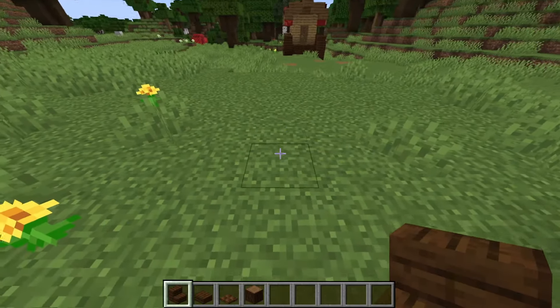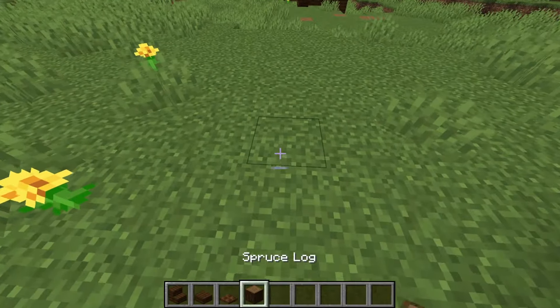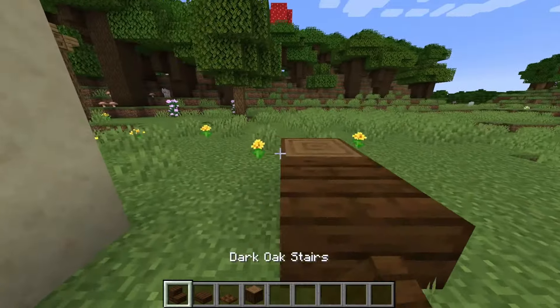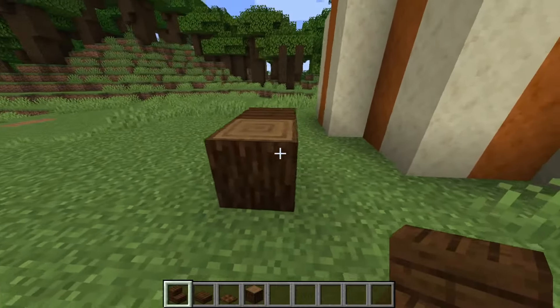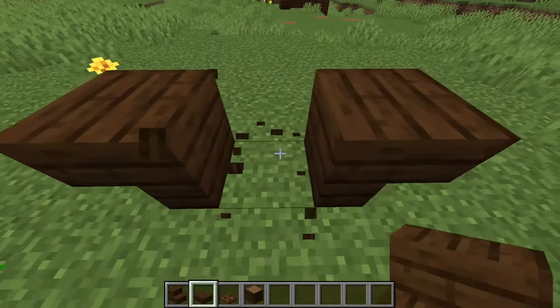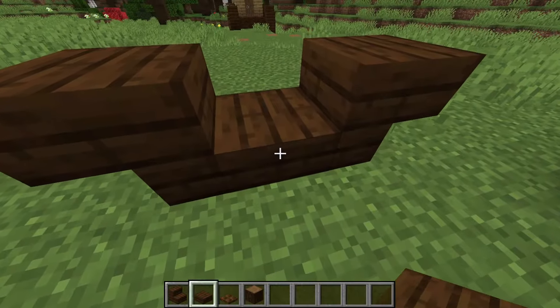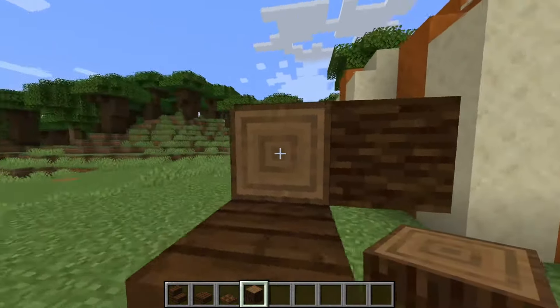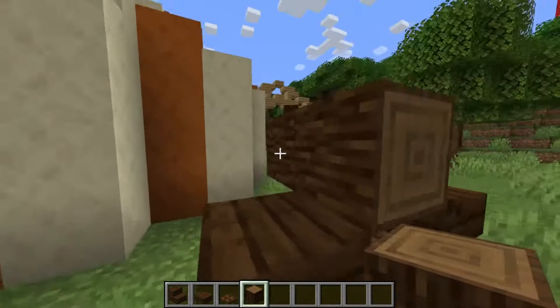Starting off with the wheels. These wheels are a little bit complicated, however, if you follow along, you'll do great. It's not that bad. So we're going to start off by putting two upside-down stairs on either side of a slab. And then we're going to add the axle through the middle.